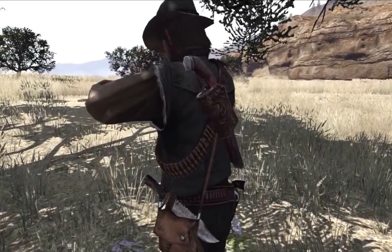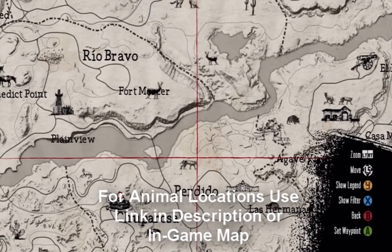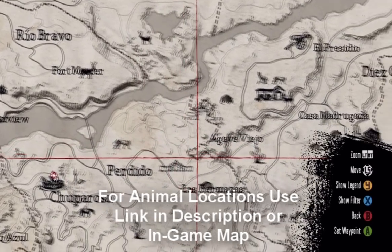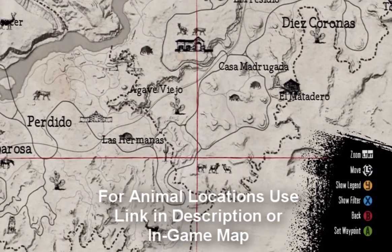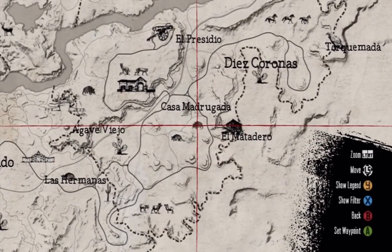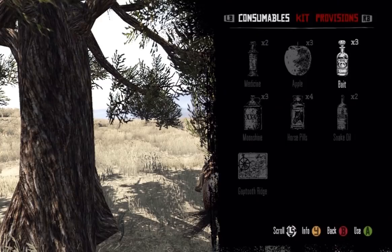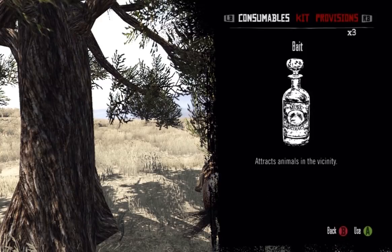They're not difficult — they're just time-consuming. For the hunting challenges, on the link in the description we have everywhere you can find a lot of these animals. You can also look at your map; if you zoom in a little bit, you'll actually see pictures of animals. They're not just there for looks — those are actually where those animals are located in that vicinity. You can also go to the general store and purchase bait, which will also help you get these.